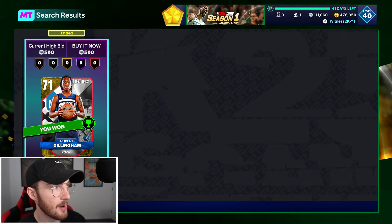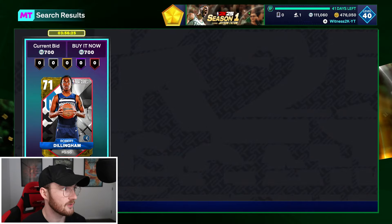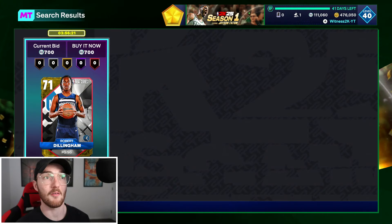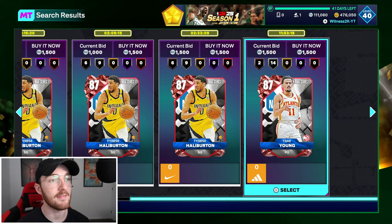We just got a snipe right there — a gold player popped up for 500 MT, we won it. I don't know how much Robert Dillingham is selling for, but we're going to find out. He's one of the cheaper cards at 700 MT, so we make a 200 MT profit. It's not much, but it's profit.